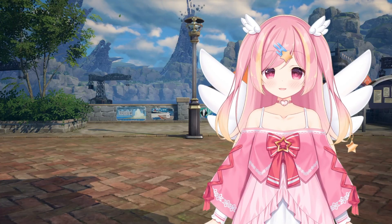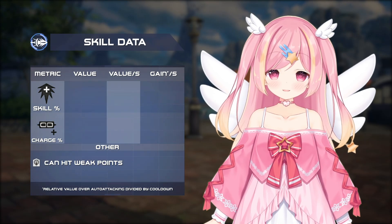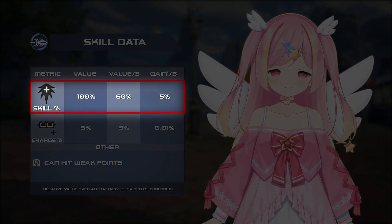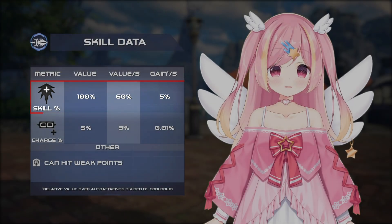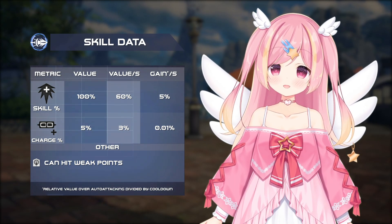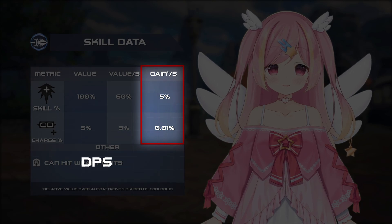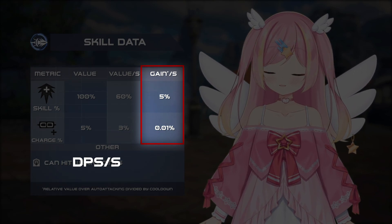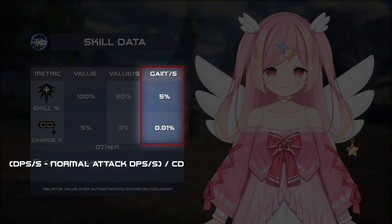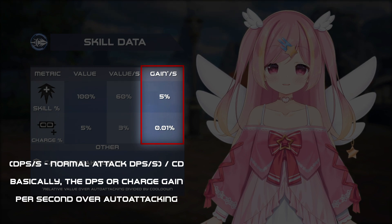In the following skill comparisons, we'll look at a few values: the skill ratio — that is, the skill's damage ratio from your attack power stat — the charge value, the per-second value of each of those, and then a metric that compares the DPS and charge gain value per second of a skill over auto-attacking, as well as its cooldown, which represents the total DPS and charge gain value of taking said skill.